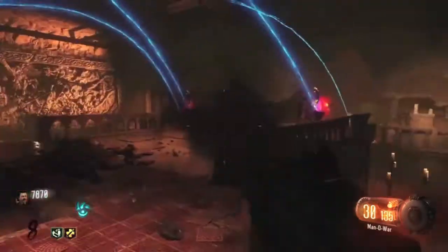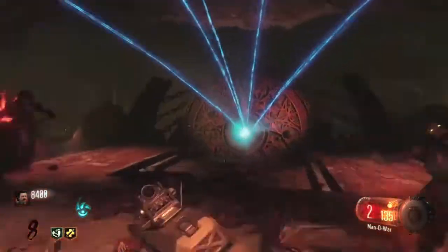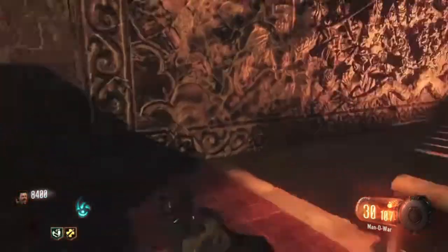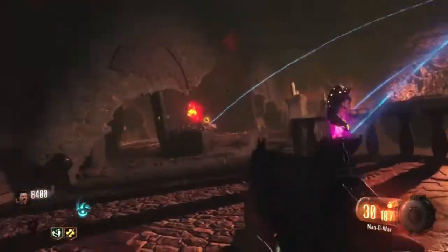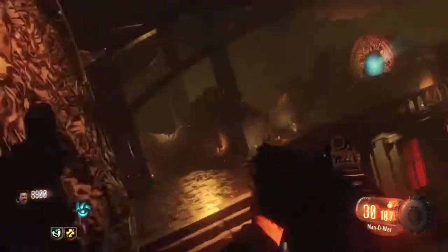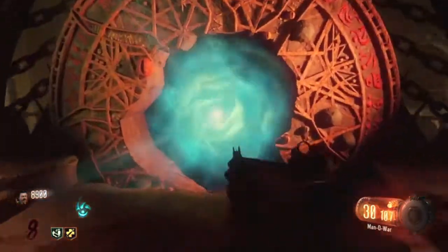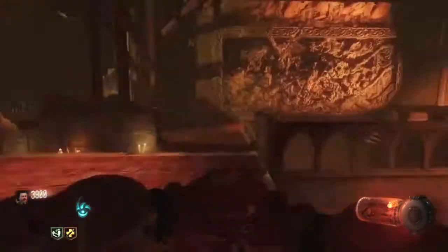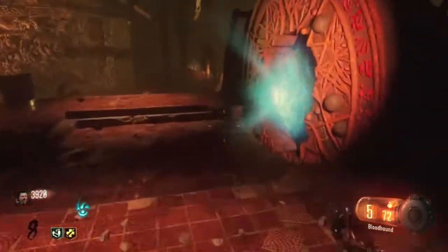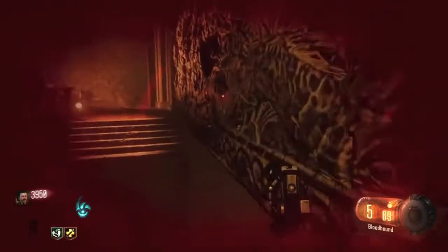The Pack-a-Punch is getting ready to open. Fend off zombies — it took so much work to get here so just keep running until the whole thing opens up. It kills everybody in the room when it activates. Now it's open — I just walked you through how to do the whole thing. I put my gun in and almost got killed by zombies right after. That's how you open up the Pack-a-Punch room on the Shadows of Evil map on Black Ops 3. Hope you enjoyed — please like and subscribe, leave a comment, thanks for watching!